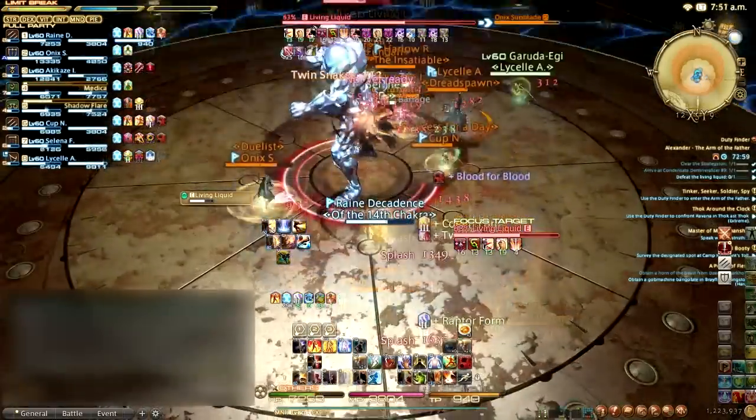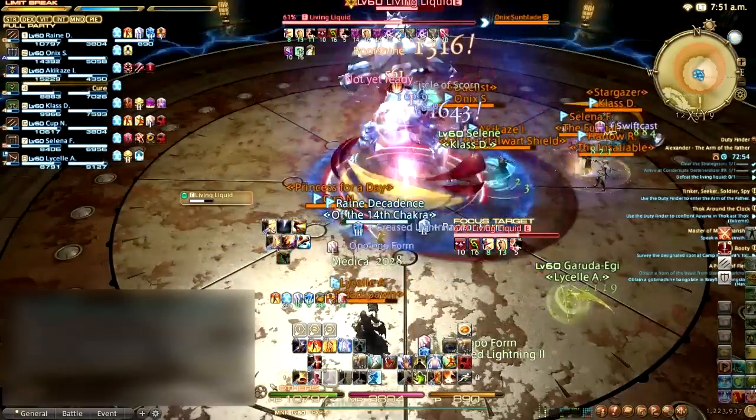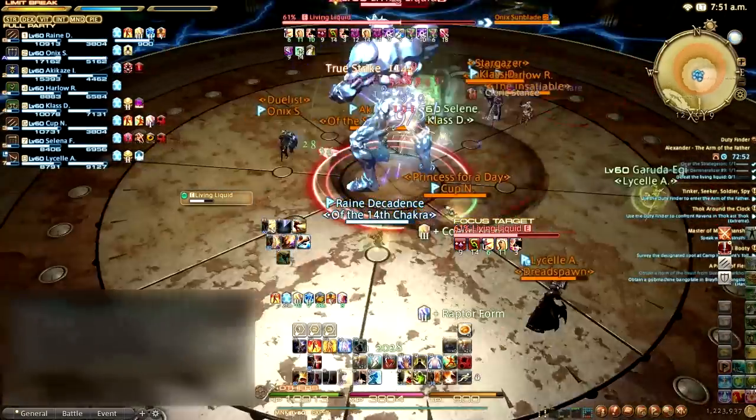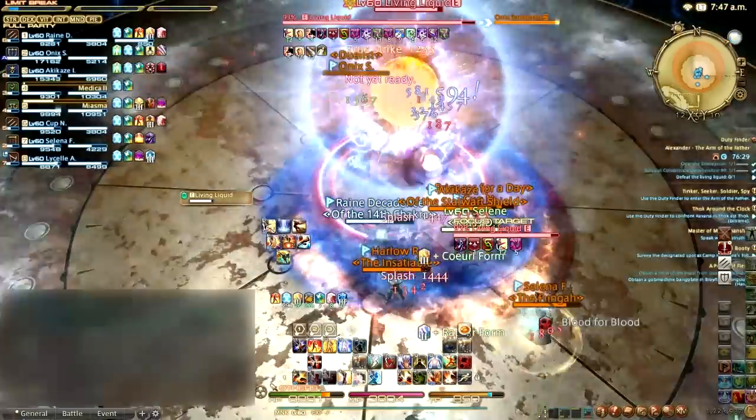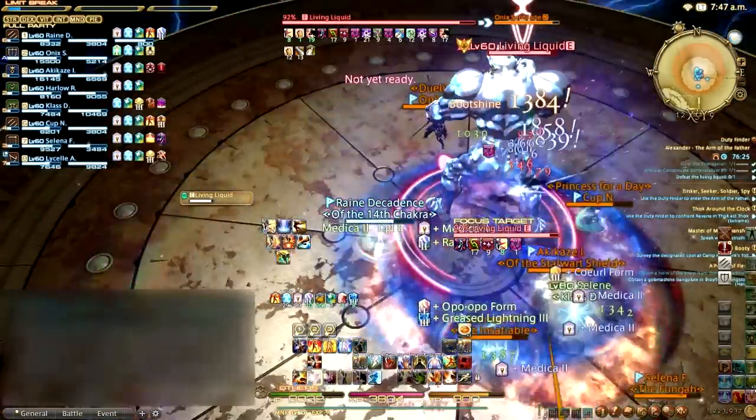The Living Liquid kicks things off with Protean Wave, which causes a few randomized cone AoEs to spawn from Liquid's origin — simply move out of the lit cones to avoid taking damage. Splash is Living Liquid's unavoidable room-wide AoE ability; just heal through it and keep going.